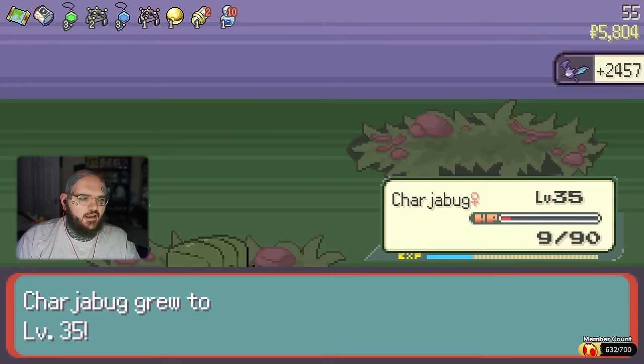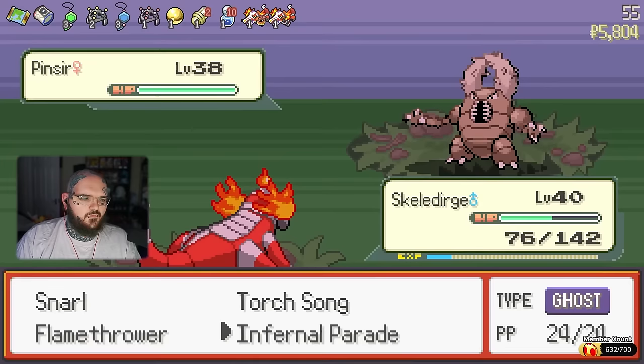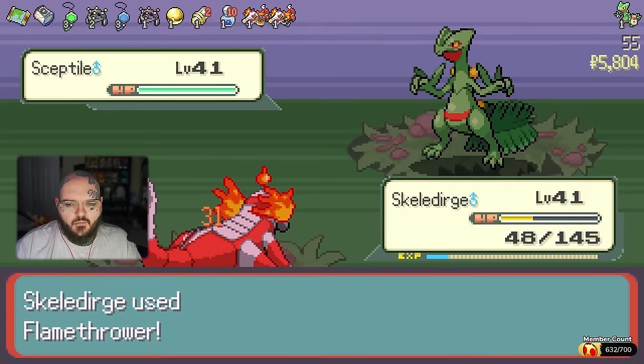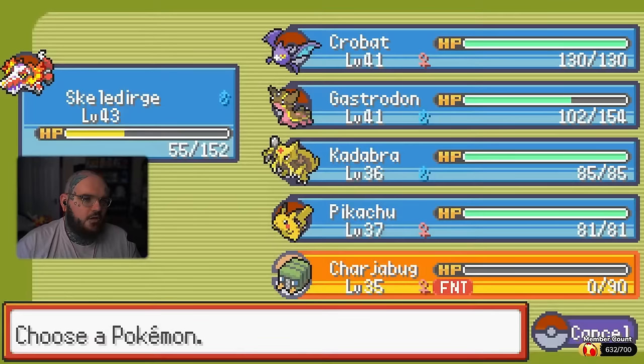Her team is very fire-weak, which bodes well for me. She's got Pidgeot, which just dies. And then Pinsir — can I have an evolution item, please? It's worth noting that there's a good reason why I haven't found an evolution item yet. All will be explained soon.